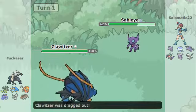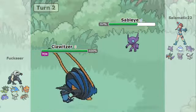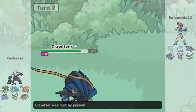I go for Sableye, going for the Willowverse lead. The opponent leads with Dodgerow and goes for Brave Bird, which does nothing. I've got a Red Card to switch him out into Chloritsa, so I can just go for a Toxic, but it goes for Water Pulse and that's just taking out my Sableye no problem whatsoever.